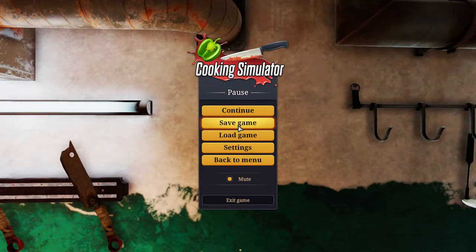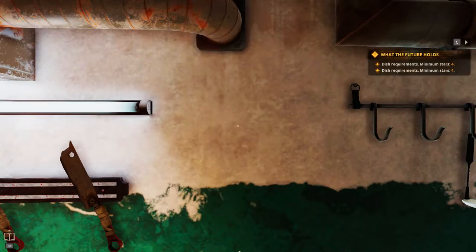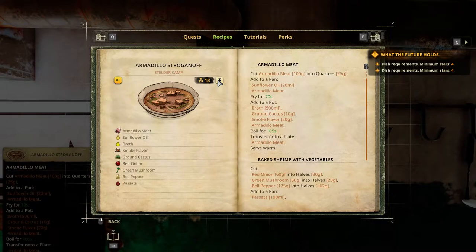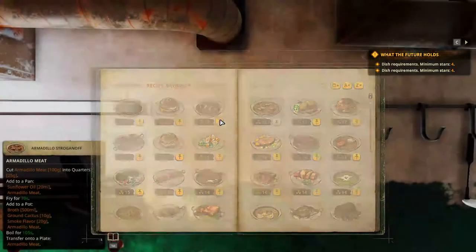Greetings, Soulswind here and welcome to Let's Play Cooking Simulator Shelter add-on episode where we try to get 5 stars for the recipes in this DLC, even though there are no Steam achievements related to that as of now. This is recipe number 4 and the recipe is Armadillo Strogonoff. Staldor Kemp, Radiation Level 18.